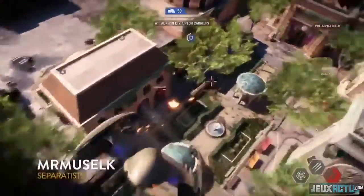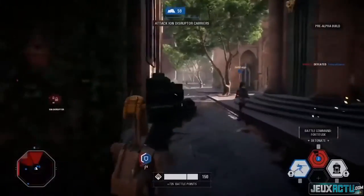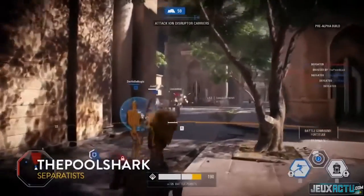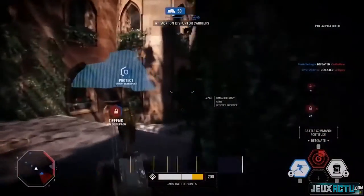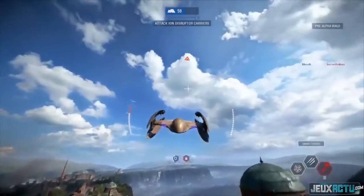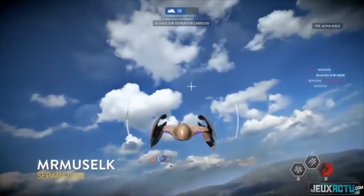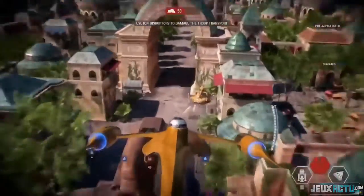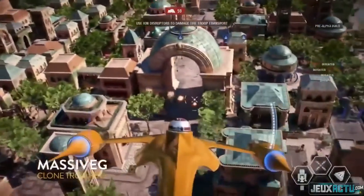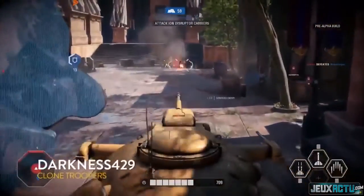Some more bombing runs — just absolutely tearing them up. Muselk is killing it. We see an officer class right next to one of the clones. The officer is fantastic for pushing the objective and supporting your team. If you're playing with your buddies, you want at least one officer available — he keeps you going in the fight. When those heavies are driving toward a point, you've got your officers behind you giving extra help. Officers can also place a turret on the ground for fire support.